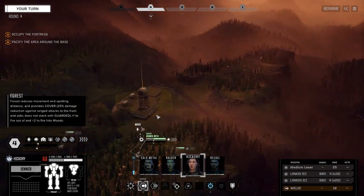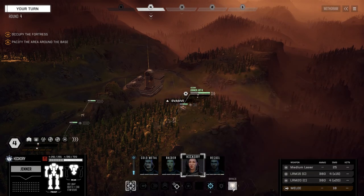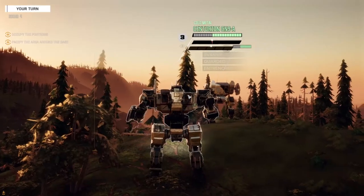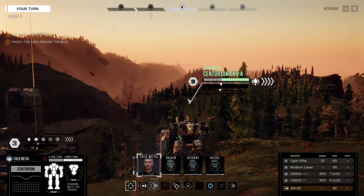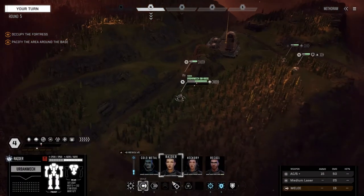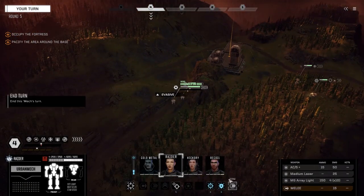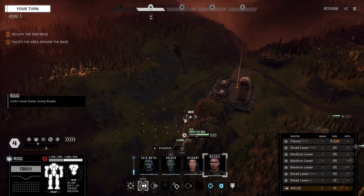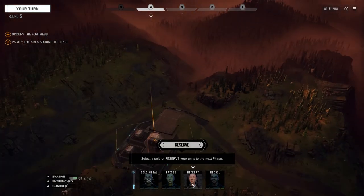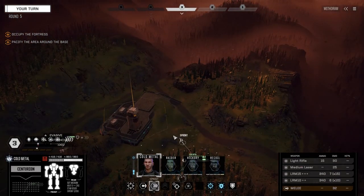Where are we going to drop the missile bot? Right here - stay in the open, they shouldn't be able to see her there. The reason she's in the open is because if you're firing out of trees you have a plus-one hit penalty, so you've got a better chance to hit if you're not in the trees. Let's set this up before we activate the base. Here they come!